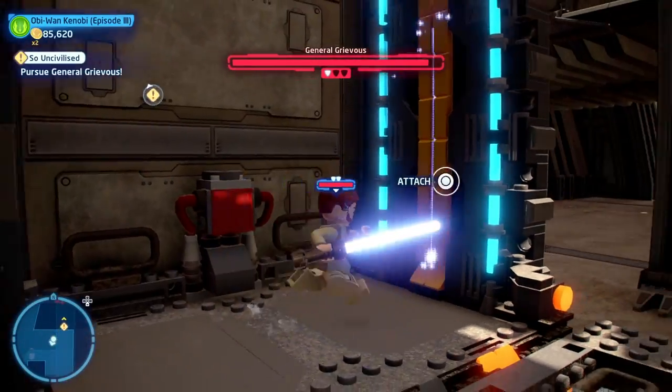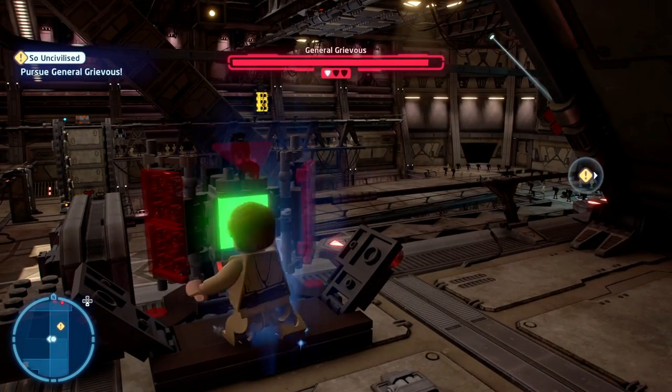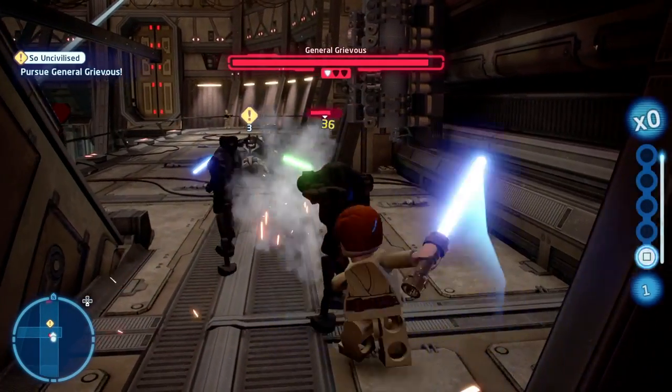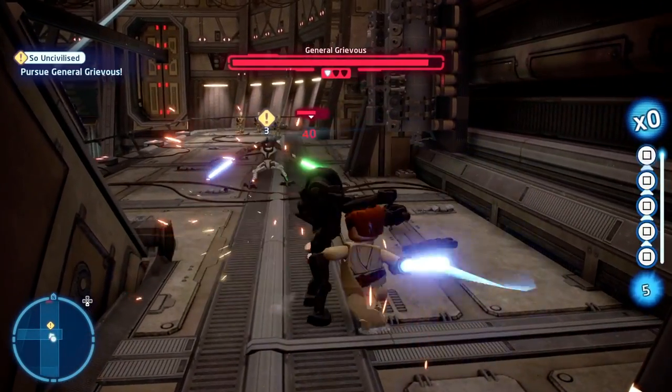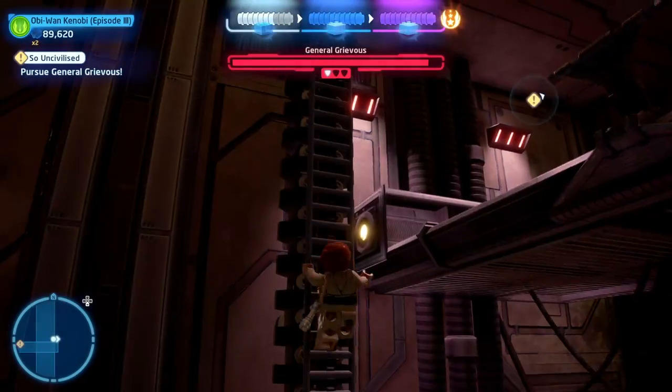This time Grievous heads over to the left and you can use Obi-Wan Kenobi to climb up here. Press the button to allow your other character to climb up as well, then head over this direction and use the other character to pull the fastenings away from the ladder to climb up and get to Grievous.